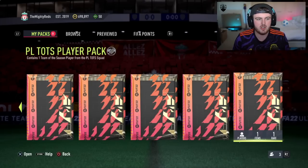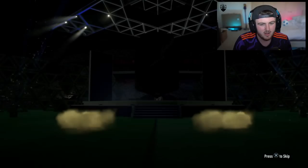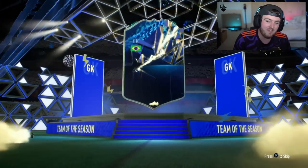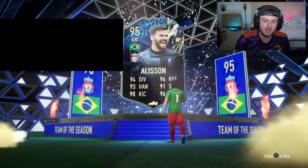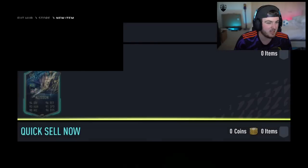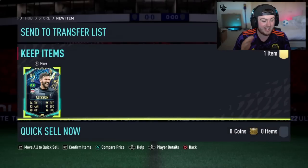Next PL TOTS pack — The Mighty Reds is a Liverpool fan. Mane or Salah would be fantastic for him, or maybe Van Dijk. Brazil — if he's not already got him, that's good. Alisson's solid. If he's not already got Alisson Becker, you take that. And he doesn't have him — nice!